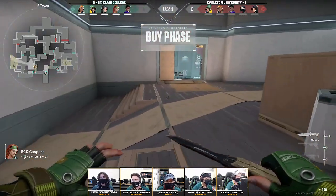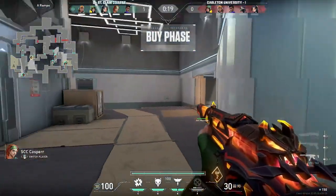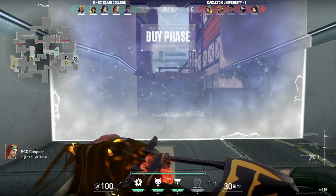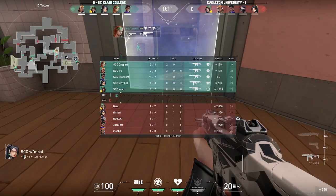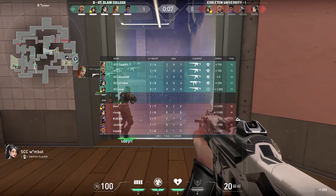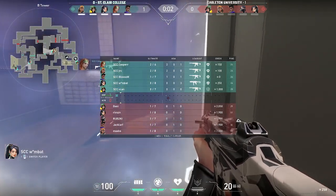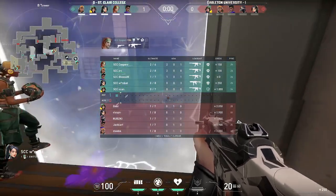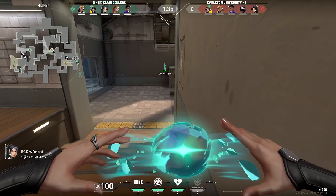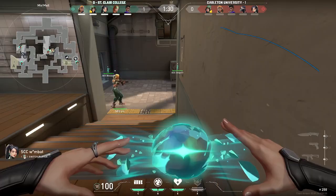This map is considered more of a defensive side, especially with these tight corridors. St. Claire's comp can flash and stall multiple players with walls, slow orbs, and Killjoy mollies — very lethal on a map like this. It looks like St. Claire is going half-buy while the other team doesn't have a lot of money, and it sounds like Carlton is going to full save.